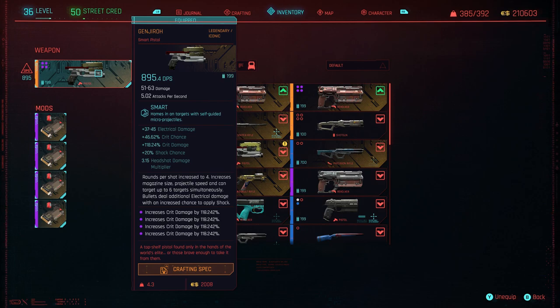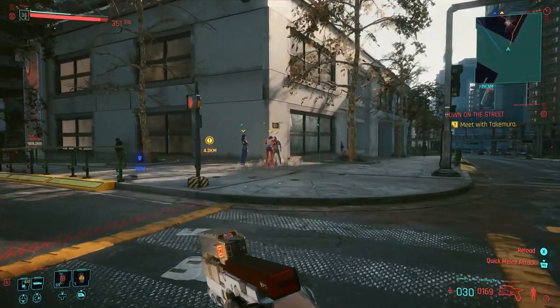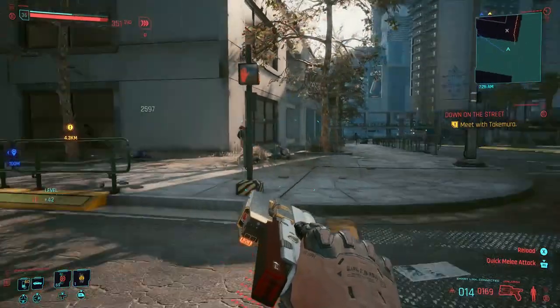Skippy is really good for constant headshots, but the Genjiro is group clear. Looking at the stats: rounds per shot increase to four, increased magazine size, increased projectile speed, and can target up to six targets simultaneously. Bullets steal additional electrical damage with an increased chance to apply shock. Also, since Skippy is a quest item, I haven't been able to work out how to make it legendary — I'm not sure if you can. So let me show you a little footage of why I use this gun. There's a group of adds... and they're not anymore.